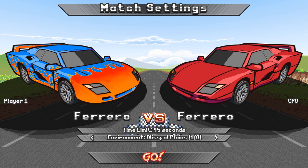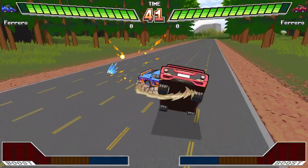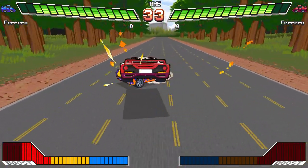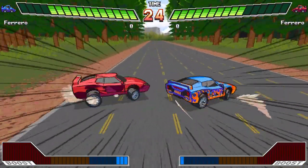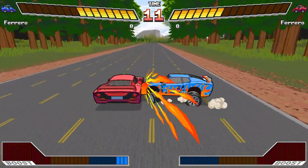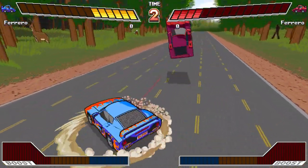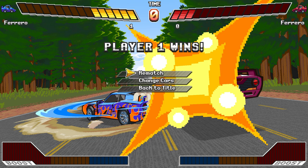We're gonna give it a red Ferrari — or Ferrero — set a 45-second time limit, pick the woods map, and go. So if you're somebody who has a custom arcade cabinet at home, this is the kind of game you'd put in it. It's designed to be played like that — joystick control and one button, that's it. You hold down the trigger and rotate to the left or right depending on direction. Not gonna lie, it's kind of janky — I won, but the combat controls are kind of janky. We will not rematch — that's all you need to see for this part.